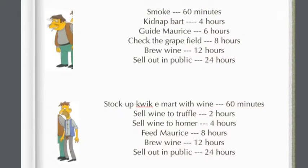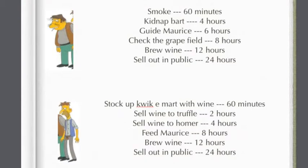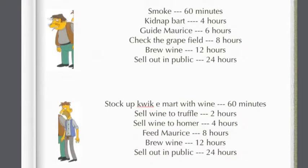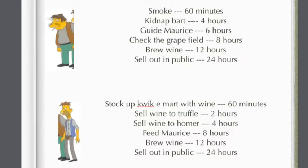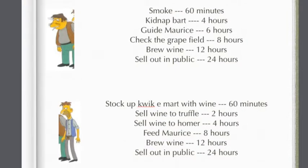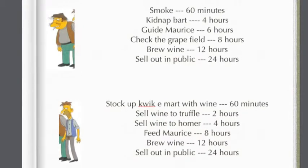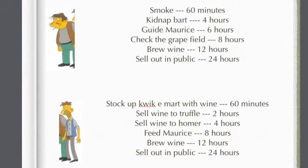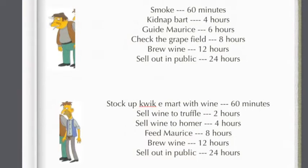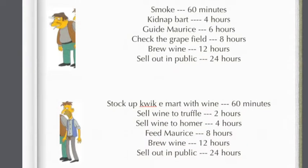For Ogaloon — or whatever his name is — stock up Kwik-E-Mart with wine for 16 minutes; sell wine to Truffle for 2 hours over by the Gilded Truffle; sell wine to Homer for 4 hours over by the Simpsons house; feed Maurice for 8 hours over by the Chateau Mansion; brew wine for 12 hours; and sell out in public for 24 hours — same sort of task, just him struggling with bottles of wine walking around your town.